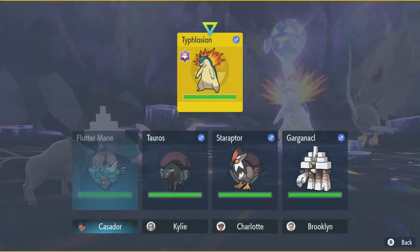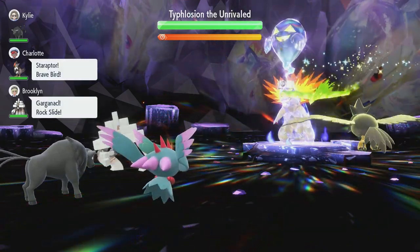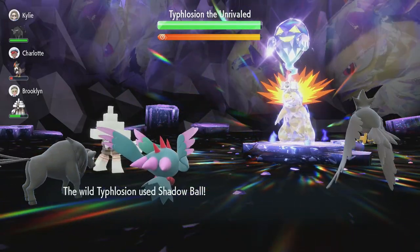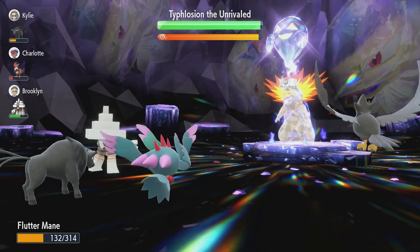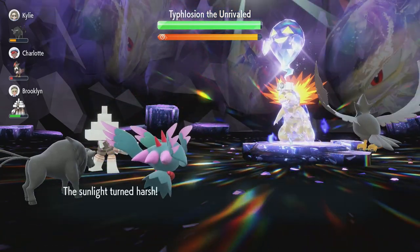We have two Intimidate Pokémon on our team, which is fantastic. The strategy starts off with going for Fake Tears, dropping Dyfloshion's Special Defense by two stages. It's going to go for Shadow Ball — which is super effective and STAB — dealing about 60% damage, which is fine.